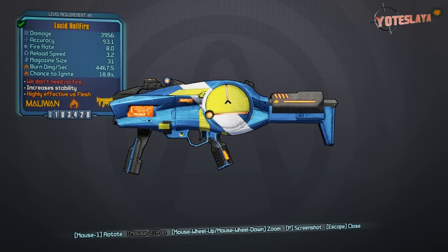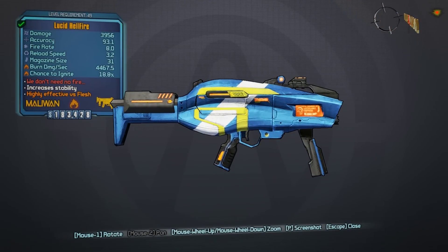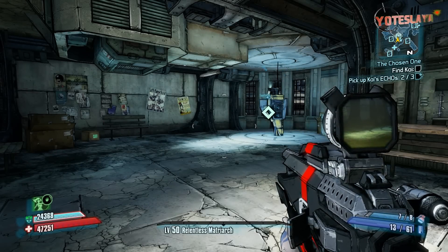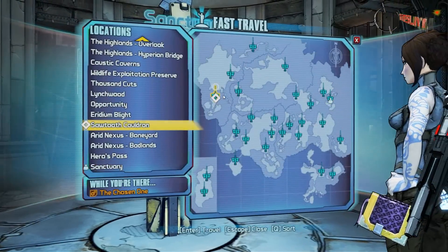What is going on ladies and gentlemen, Yodi Slay here bringing you episode one of my legendary weapons guide for Borderlands 2. Today I will be showing you where to find the Hellfire. In this case it is the Lucid Hellfire — the prefix of these guns will always change, but the main gun itself will always be called the Hellfire.